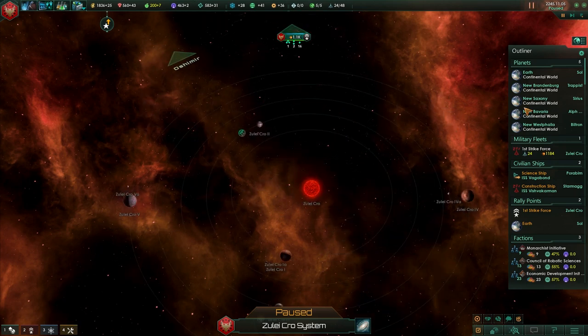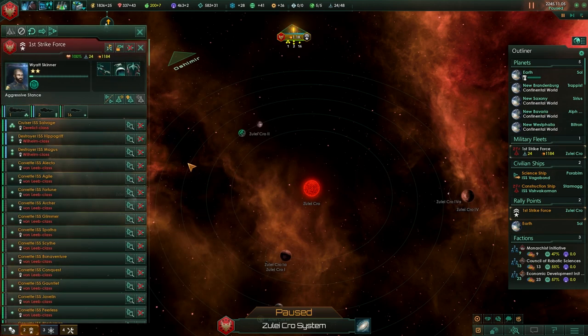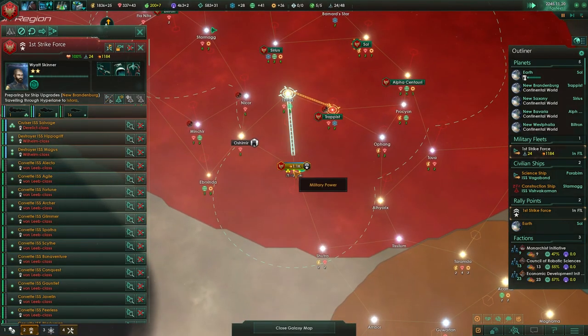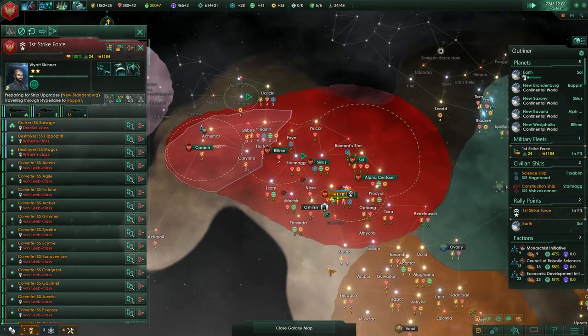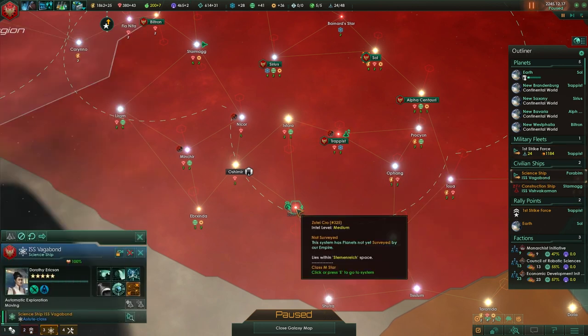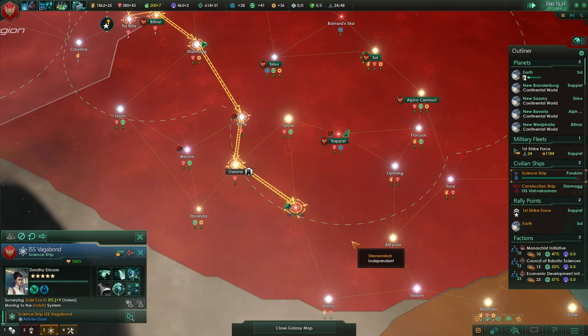Apparently there are no pirates here anymore. Let's build a colony ship. And go back and get upgrades, which we also forgot to do. Let's survey this — good call — and then you can get back to what you were doing.